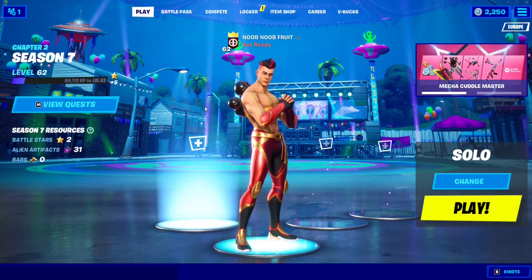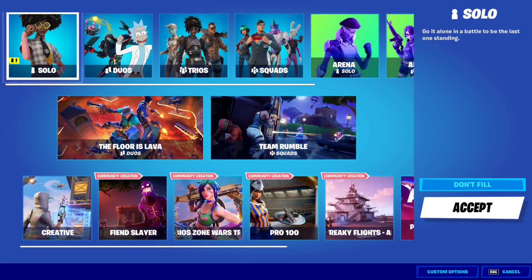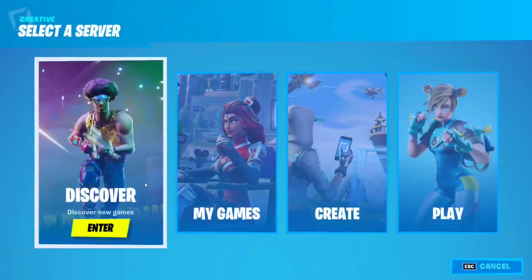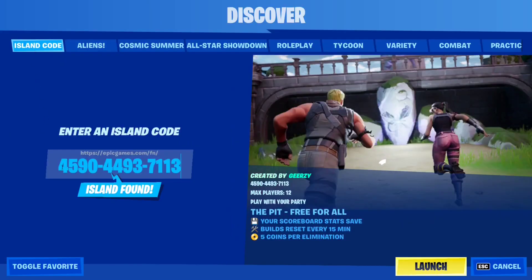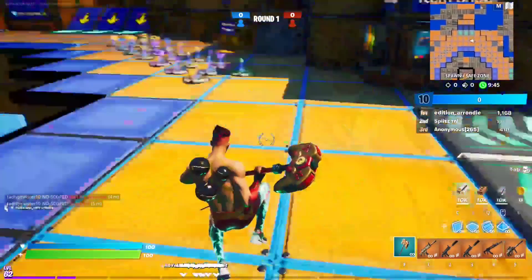To unlock the Stellar Sipper emoticon, all you have to do is destroy 500 structures in The Pit. Go to Creative, click Play, then find the Discover function. Click Enter, then put in the island code: 4590-4493-7113. I'll also include it in the description box below.